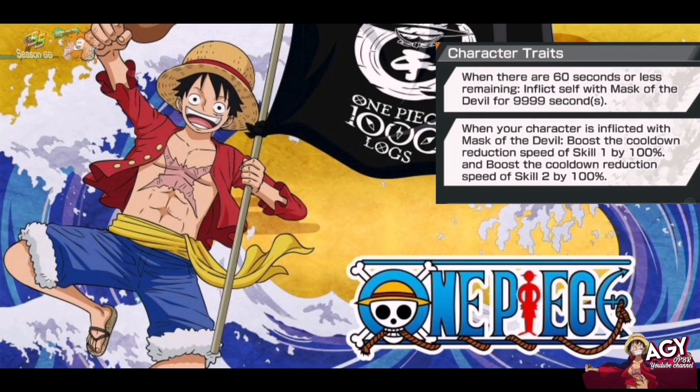His Trait 3 is: when there are 60 seconds or less remaining, inflict self with Mask of the Devil for infinity. When your character is inflicted with Mask of the Devil, boost the cooldown speed of Skill 1 and 2 by 100%. So he inflicts himself with Mask of the Devil and it becomes useful in the last 60 seconds.